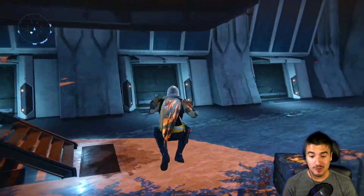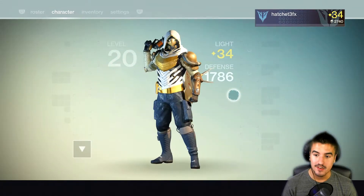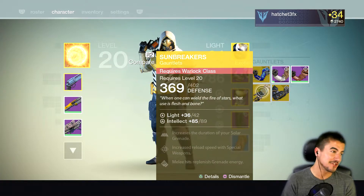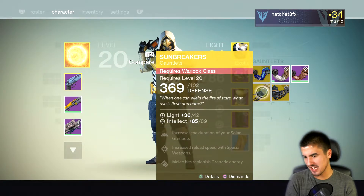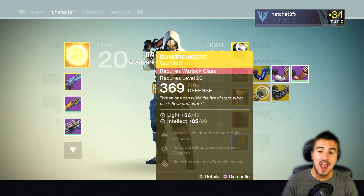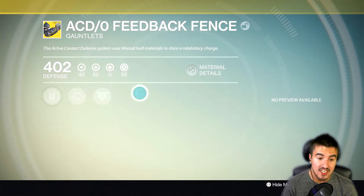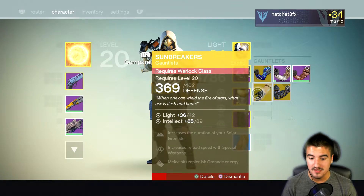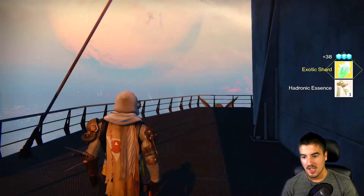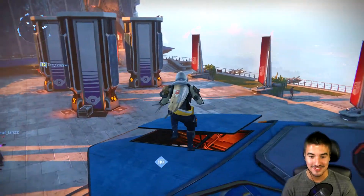Alright guys, I'm going to go ahead and end it. That was rather shit, not even lying — that was dookie. We got the Sunbreakers, none of which I can use, and the Sunbreakers have just been known as a troll item at this point. Then we got these gauntlets, which are actually a really good piece of gear, but of course they're for the Titan, because Titans always get the best stuff. I'll put them in my bank just in case I ever want to make a Titan, but for now — that's a crap run. Crap day. It just happened.